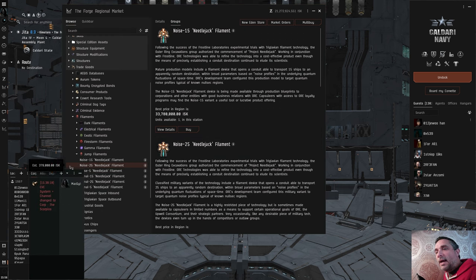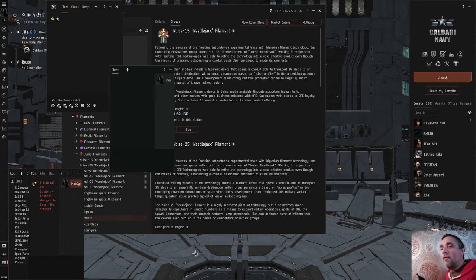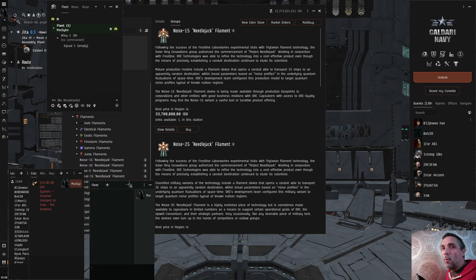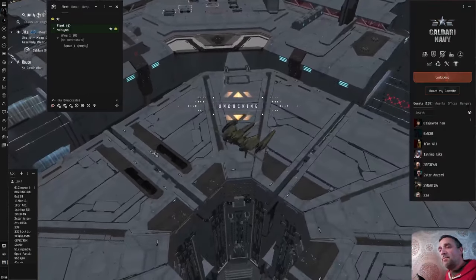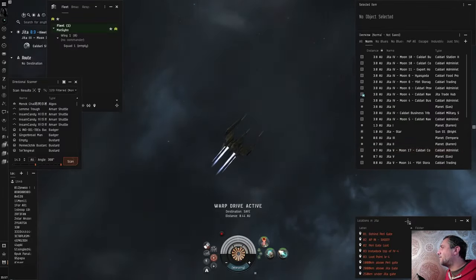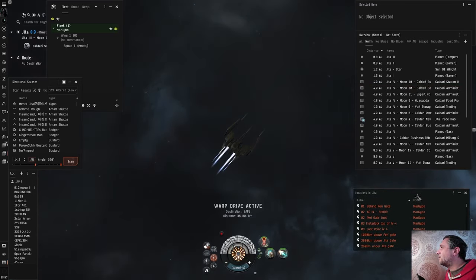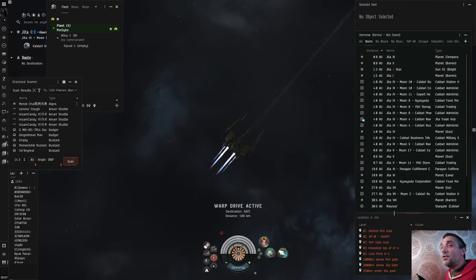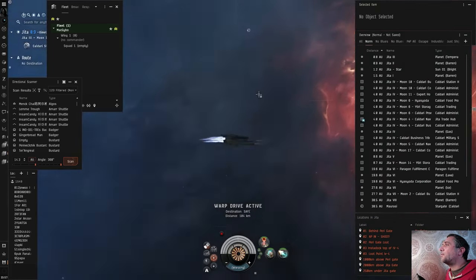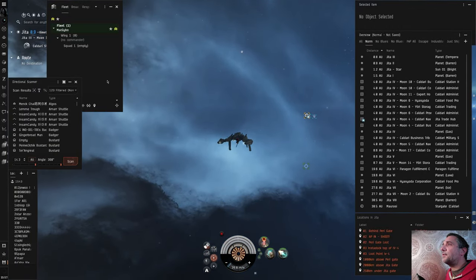So how do you get around that? The answer is you right-click your own name in chat and click 'Form Fleet With' — and there you go, a fleet of one, a sad party. To use the filament it's best to create a safe spot first. This overview I have isn't really well suited to high security space because what it does is display every pilot as red — not really useful in Jita, but absolutely essential if you're in null or low sec space.